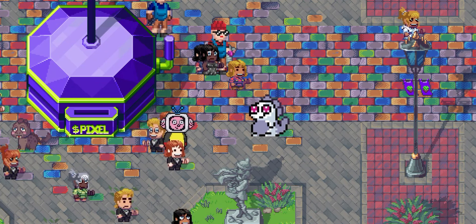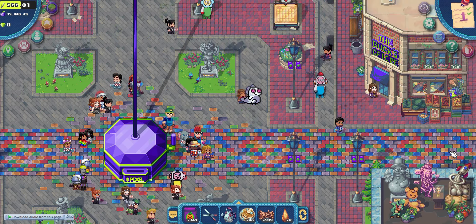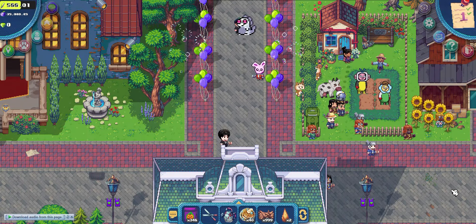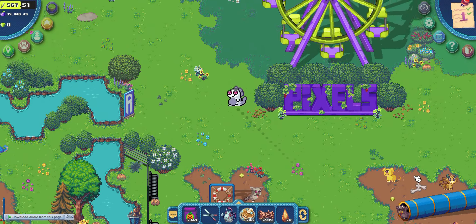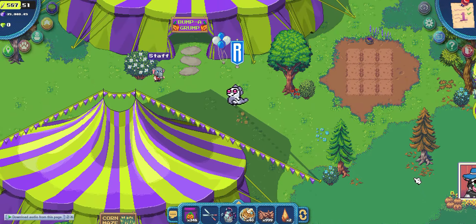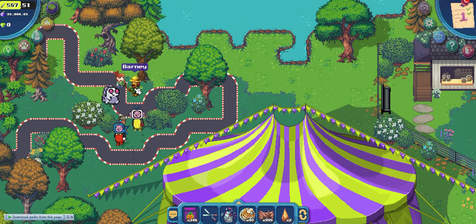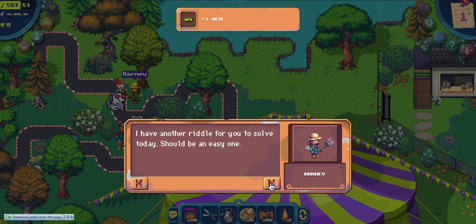Hi guys. Here's a quick guide for Day 6, When Pixel Daily Task by Barney. First, we find Barney at the carnival, upper left part of the map. He will give you a riddle to solve, but the answer is very simple.